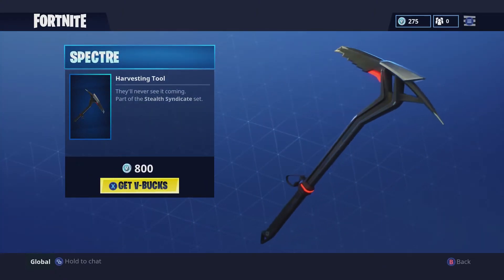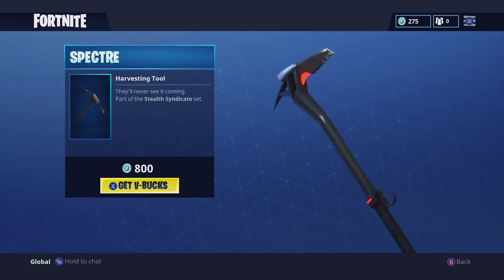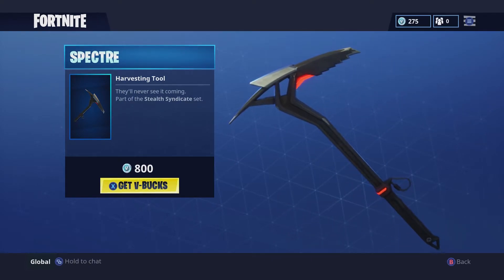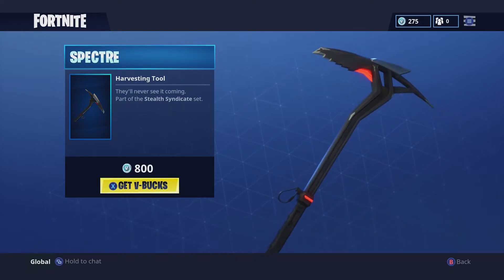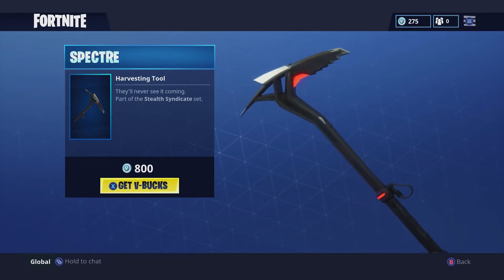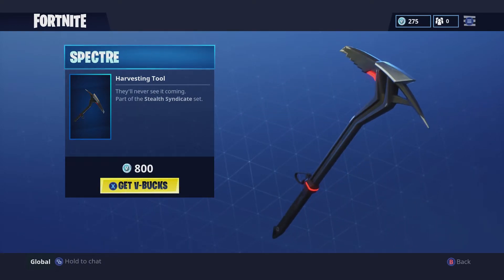Then we have a pretty nice pickaxe. I don't like spending 800 on pickaxes — I usually only buy a pickaxe if it's 500, because for 800 you could save up a little bit more and get a skin. But yeah, that's a pretty good pickaxe. It's smaller, and I like the smaller pickaxes — the bigger ones are kind of annoying, they take up a lot of your screen when using them.